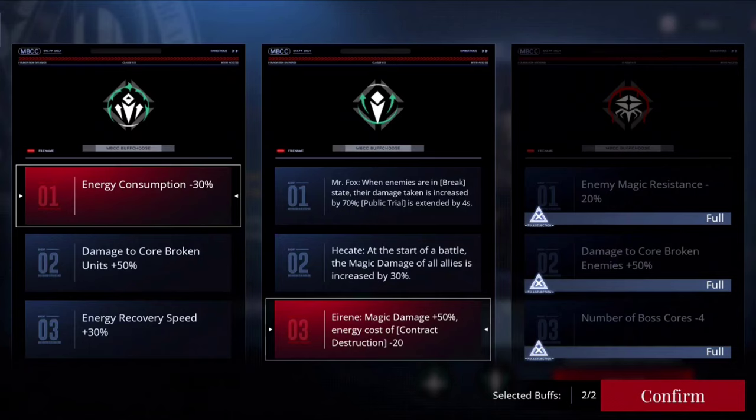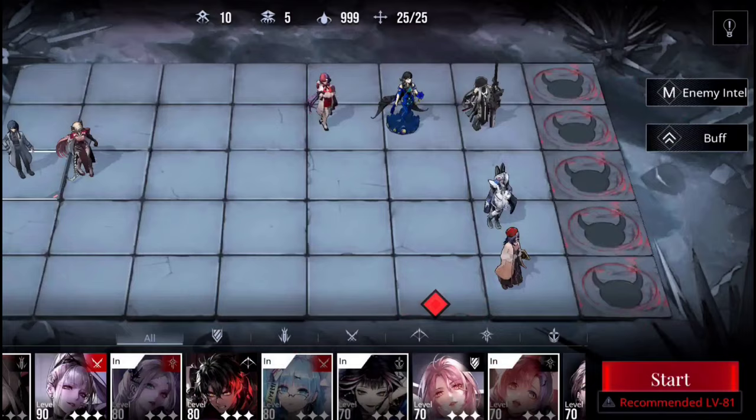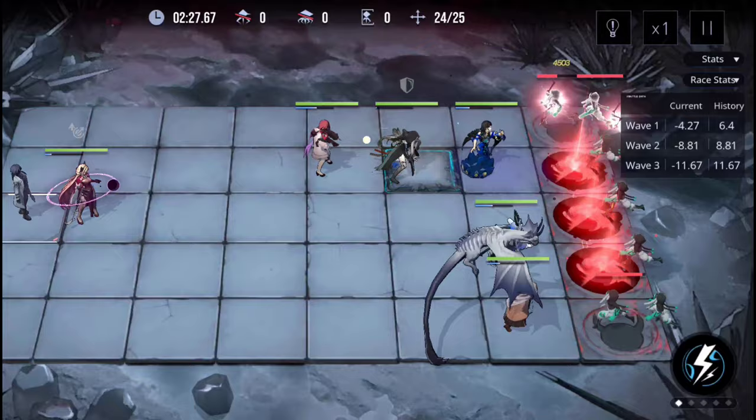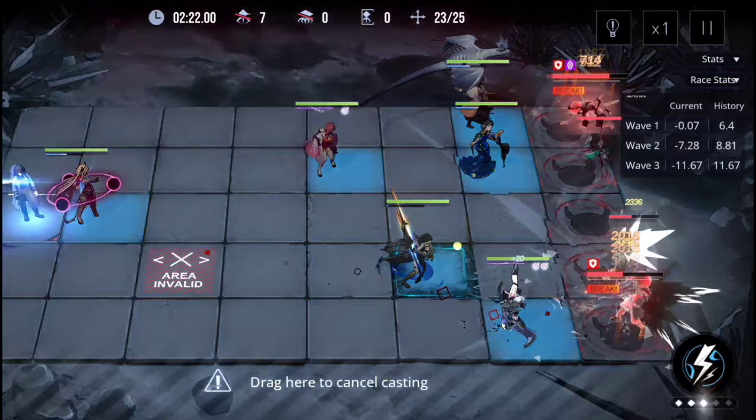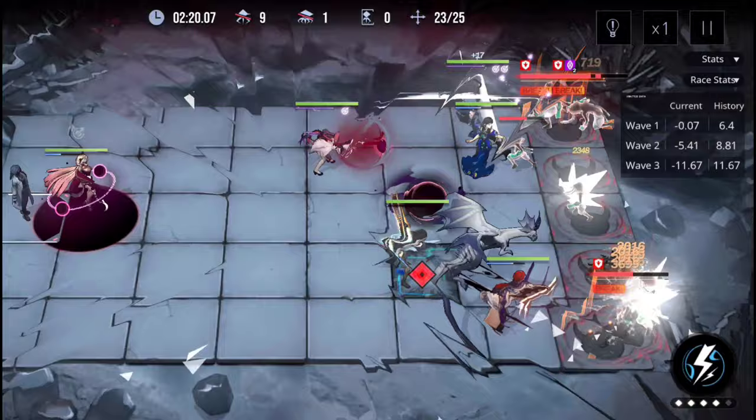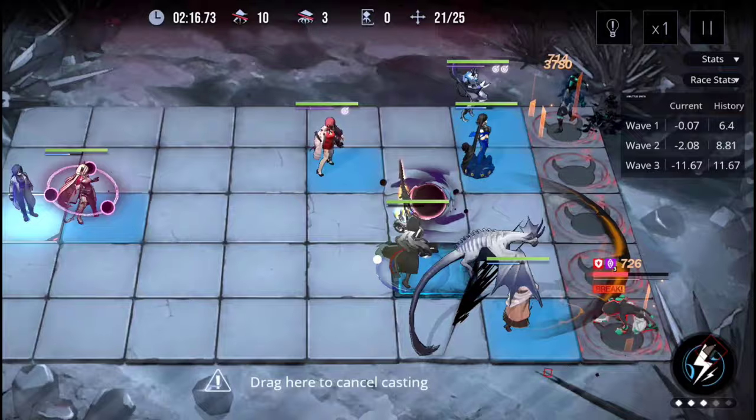Let me show you why it's called god buff. First, make sure your Nox can wave clear at the start. Then use lab to core break top and then break bottom. And then use Irene's ult. And then just core break again with lab. A bit of micro is needed, but if you're just aiming for 240k, you don't need to sweat like this.